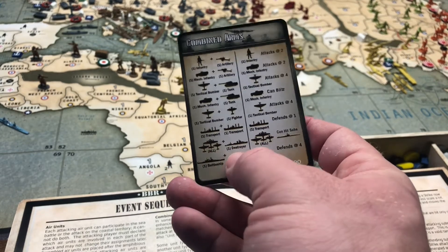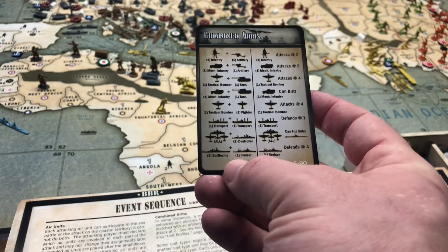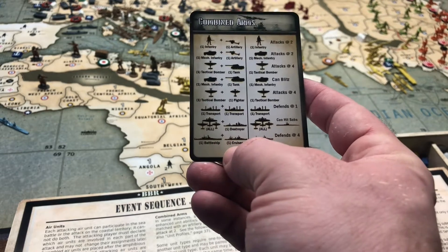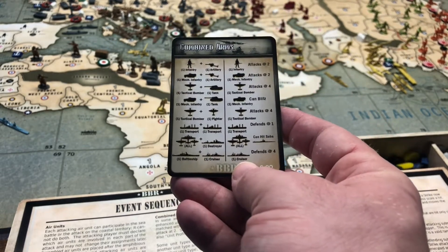Any of your planes paired with a destroyer can hit subs — that's a pretty neat rule. And then we also have a battleship and a cruiser paired up: your cruiser defends at four. Not attacks, but defends.